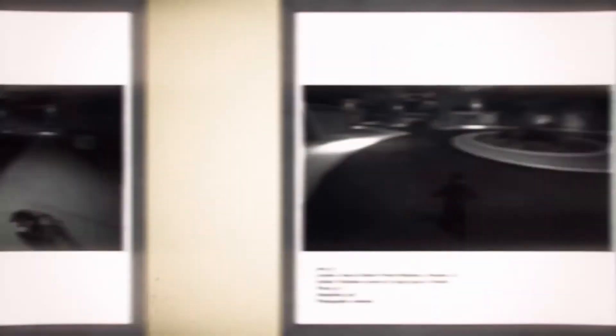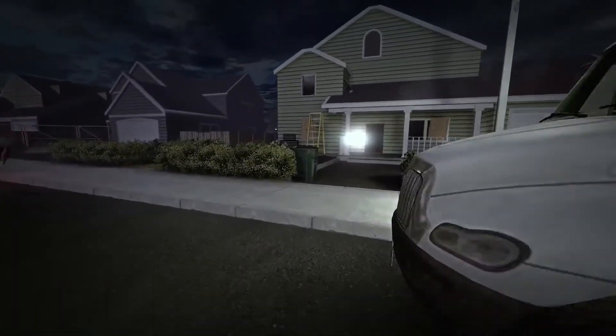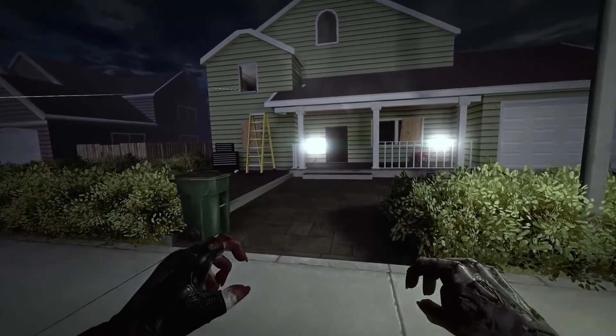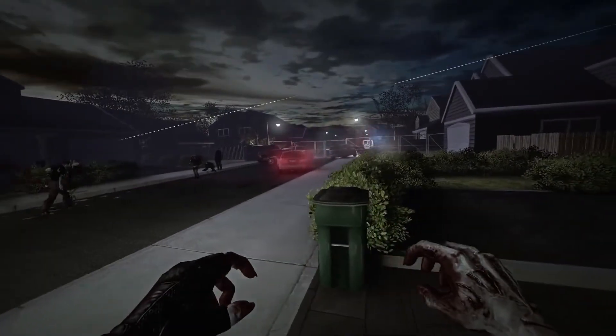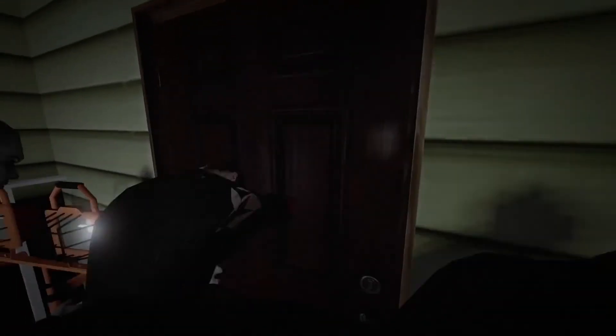Well, as we said before, death is just another start. You still have friends. Use your roar ability to summon other zombies nearby. This works best when attempting to assault a fortified location. And that's it — you are now prepared for the zombie apocalypse.